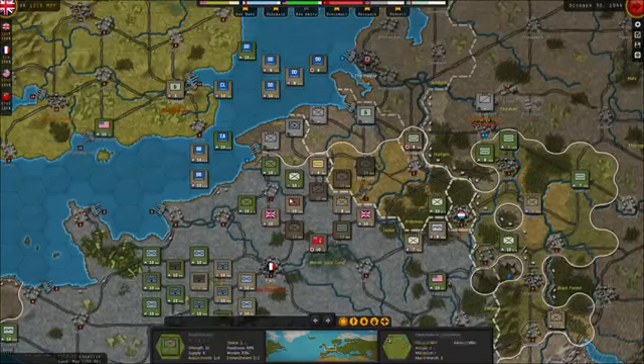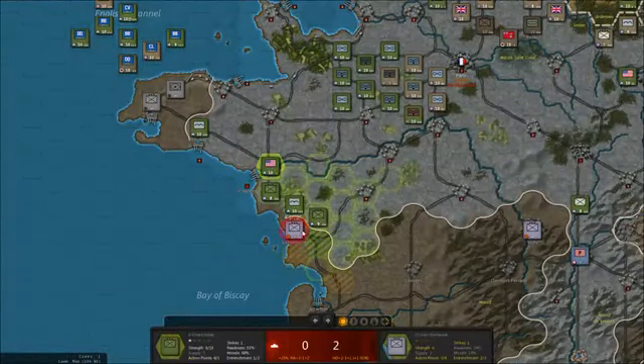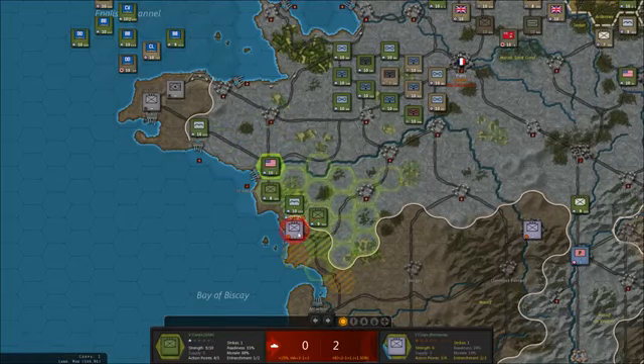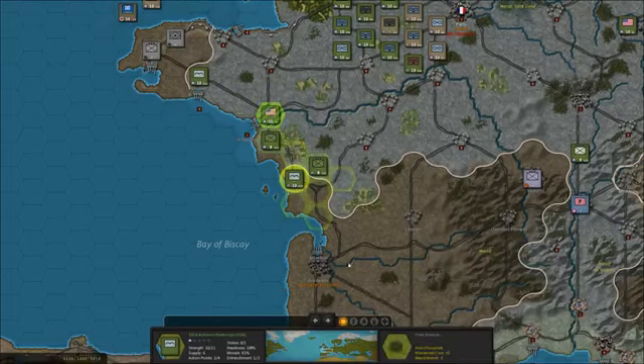Let's move one up here. This one is of course entrenched to level three. I have a couple of bombers I could use — let me see what we've got down here. I think I can take this one out without the use of bombers. Yes.